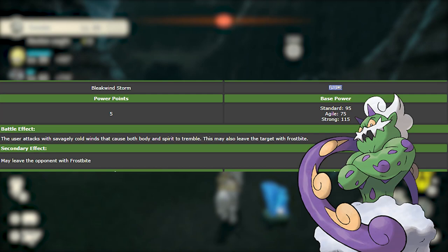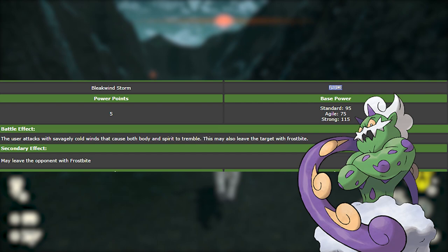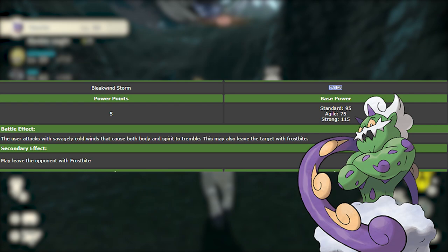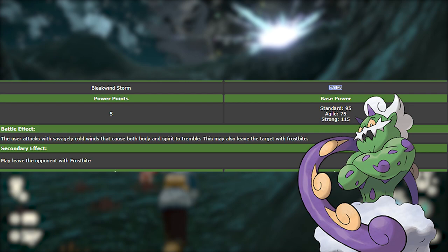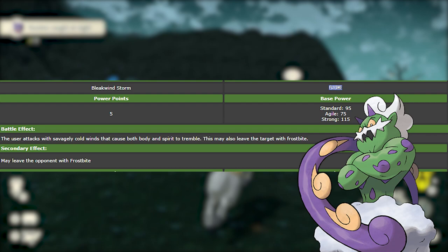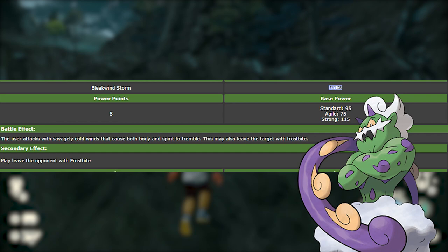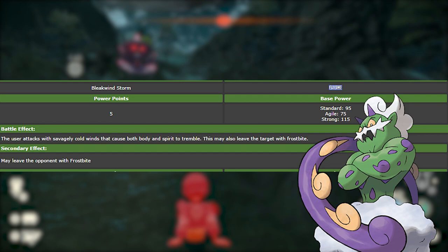Number five is Bleak Windstorm. This is the signature move of Tornadus. With the changes of dynamic speed, moves like Tailwind acting instantly make Tornadus a really top tier pick in competitive Pokemon. A move like Bleak Windstorm could be huge for Tornadus, allowing it to have a strong flying move when it's not being paired with something like Kyogre or Politoed to give it Drizzle. Bleak Windstorm does leave the target with Frostbite, and personally I think Frostbite is a way better mechanic than Freeze ever was.